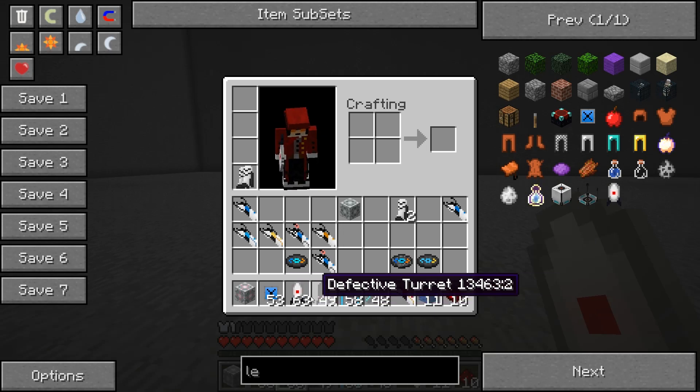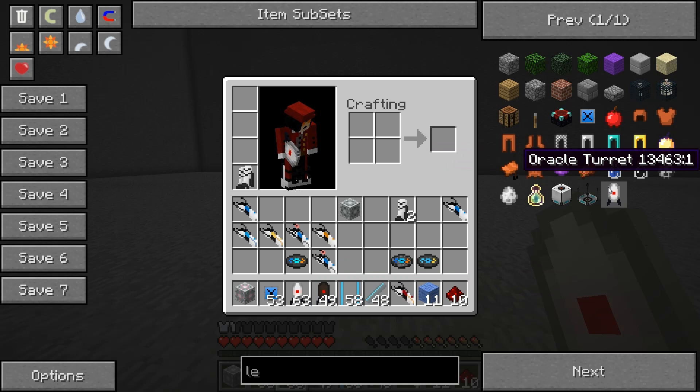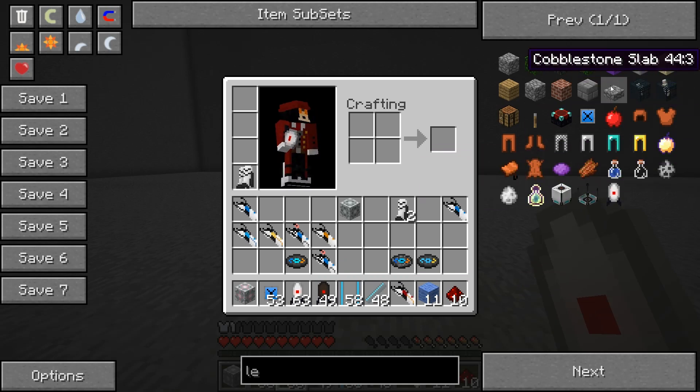There is also the oracle turret, but you can't actually get that in the game — there's no way to craft it. It is just an easter egg for people with too many items.